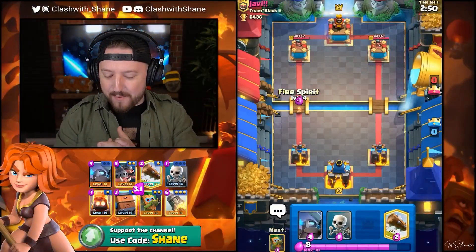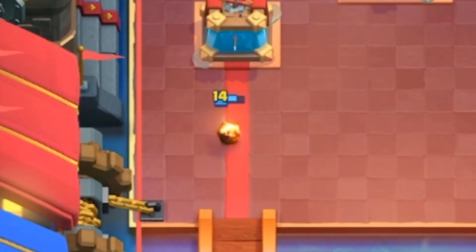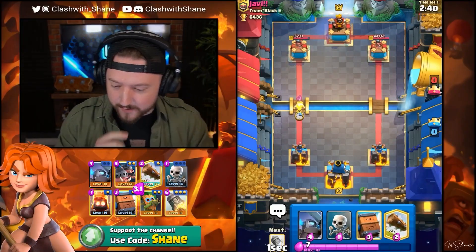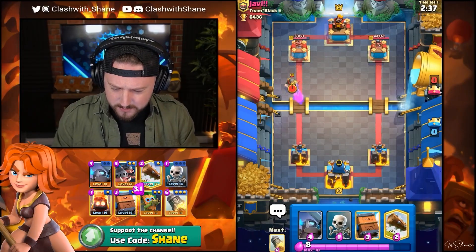We're starting things off hot with a Fire Spirit at the bridge. Fire Spirit, go in there, get some tower damage done. 300 tower damage for one Elixir — definitely okay with me. Let's go Dark Goblin out right now for some extra tower damage.